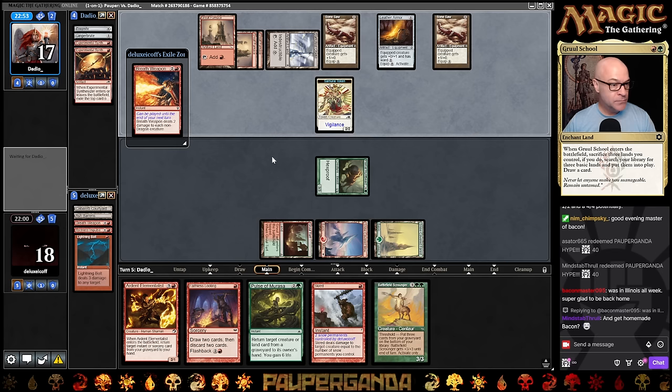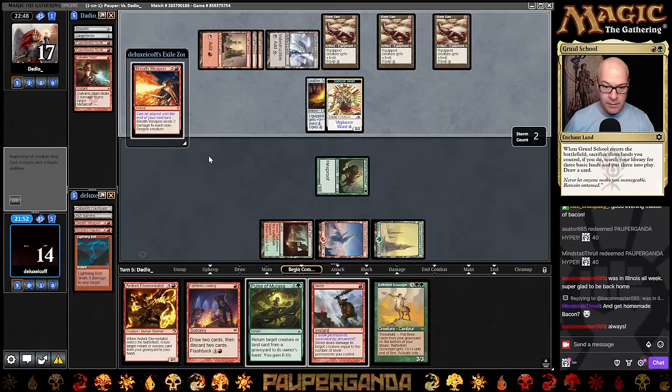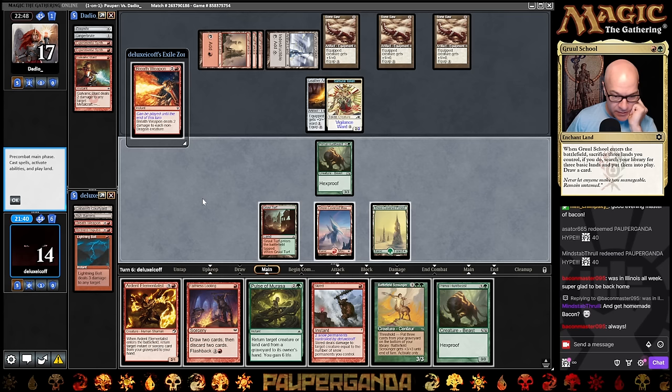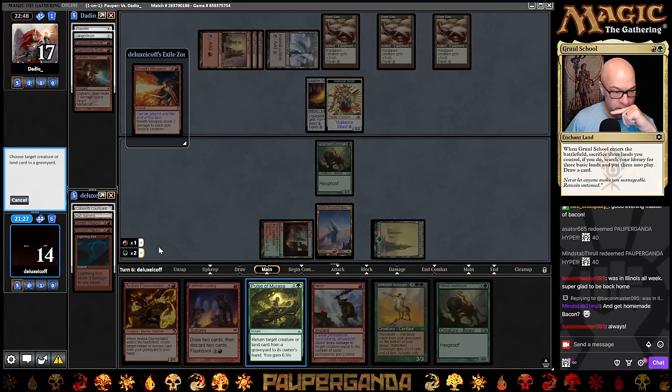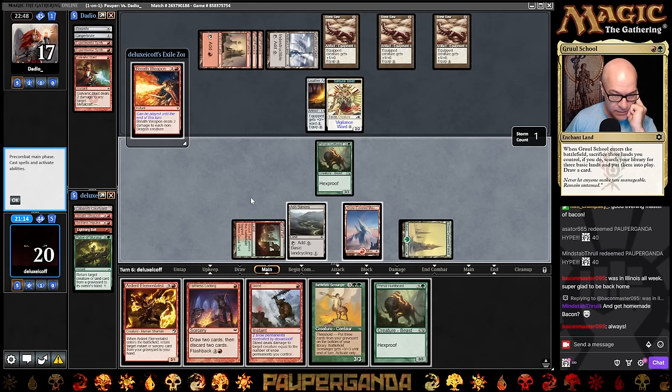We got another Hunt Beast. I could pull a Marasa back — let me do that and get back just an Ash Barrens so we can pay for the Ward. Keep attacking here and trying to wear out this... oh, that won't work. What a bad play — I forgot, that's not a Snow Land. I thought we had just enough to kill it, but we won't. At least I didn't go for it and then screw it up.